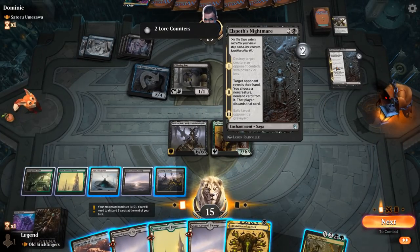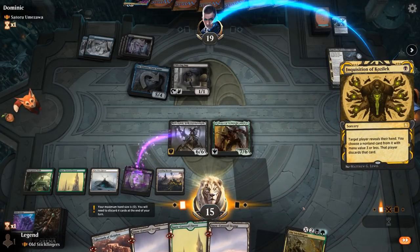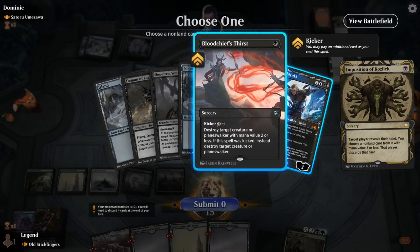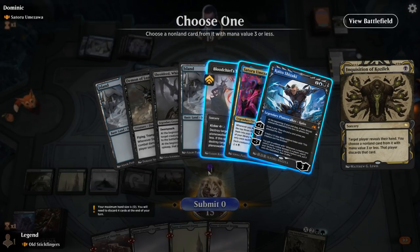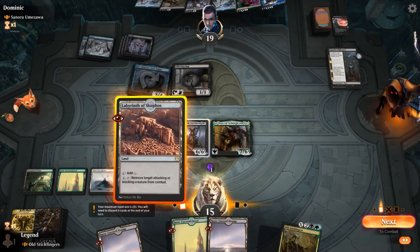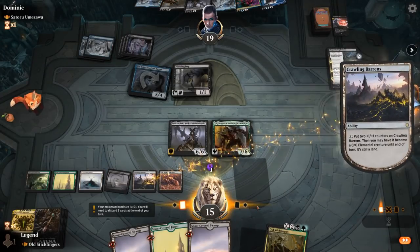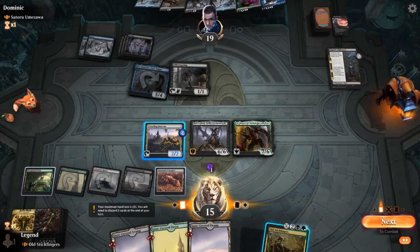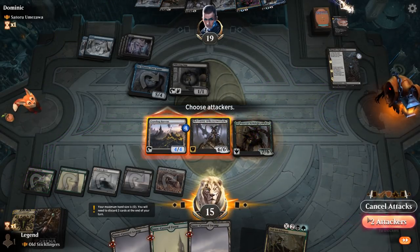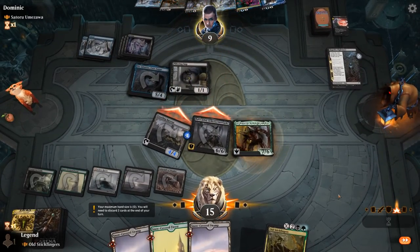Probably want to wait until after the nightmare goes away. Inquisition — Bloodchief's Thirst is probably the most relevant one, and Sheoldred's also in hand, but we'll take Thirst. I can play a Labyrinth before it goes away, and activate Crawling Barrens twice, then attack. If our opponent blocks with Pilfering Imp they will lose Jintaxias to Sheoldred's ability, so they won't.